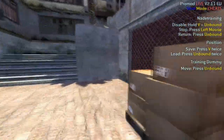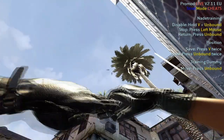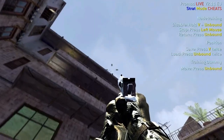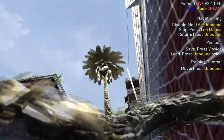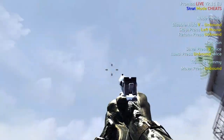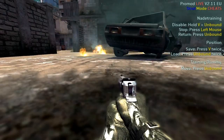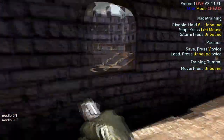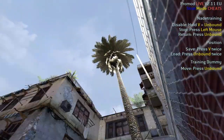Next you need nades for A side. You can pretty much nade all the important spots from the side of this box. Firstly, line yourself up and you can nade the bomb. Another place from here is the car park windows where people might be peeking out. And lastly, when the team rushes A they pretty much always put somebody on the balcony to watch people push from A arch, so you can line this up and nade there also.